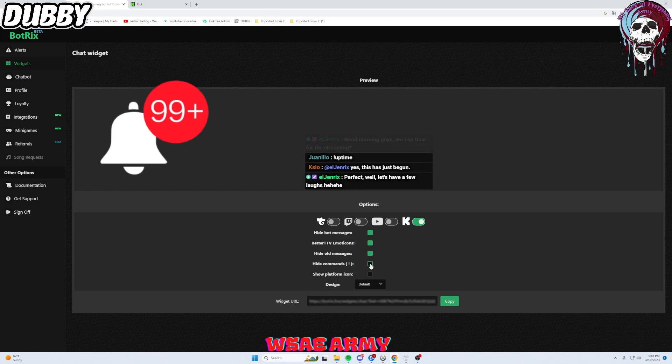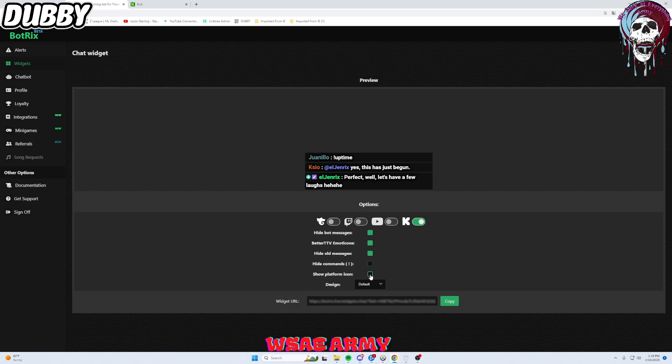You can also turn on hide commands. We personally like to keep these on because we like the rest of chat to see the commands being used. And if you are streaming on multiple platforms, you can use the show platform icon, which will let you know — say this person is from Twitch and this person is from YouTube — it shows that in the chat messages so you know exactly where each person is coming from.